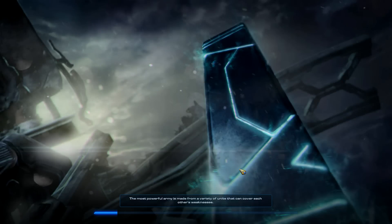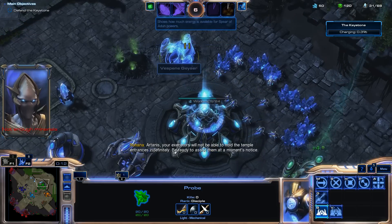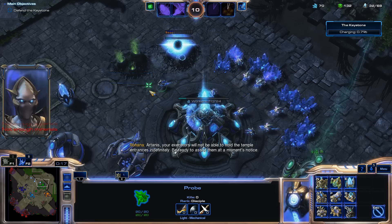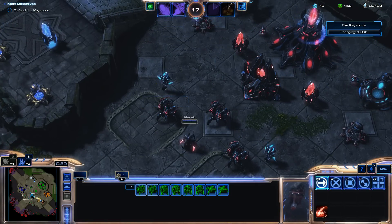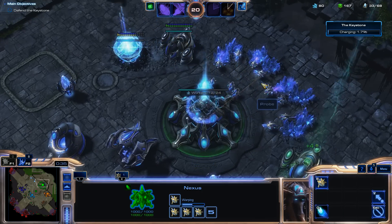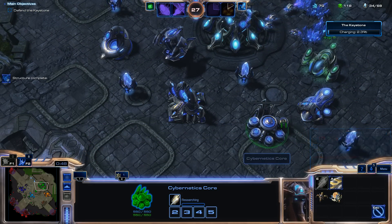Let's get started. I'm going to skip all the opening cutscenes because I just want to get started. This mission can be overwhelming, and I'll show you one quick tip to help you if you're getting attacked in multiple areas and you're not sure what to do. Half of this mission is psychological — you feel overwhelmed and you just sort of give up. What I'd like to do is saturate these minerals, go ahead and grab gas right away, and then just get lots and lots of probes.